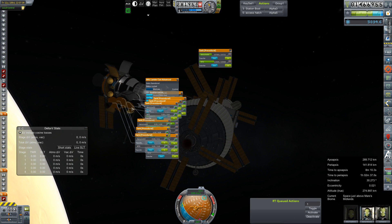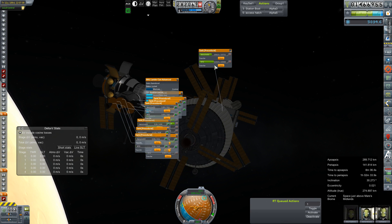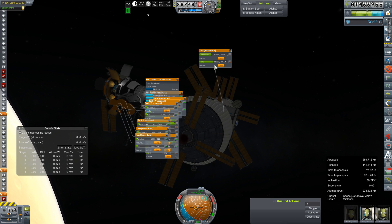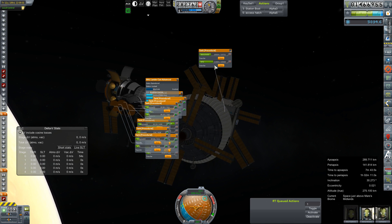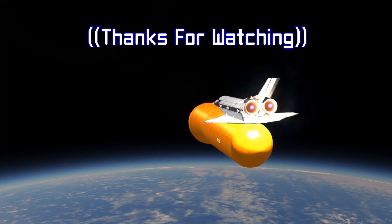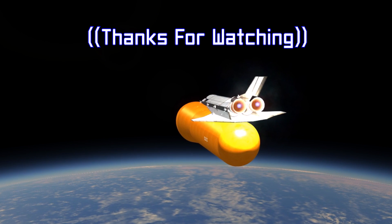Now it's time to start refueling the lander, because resource management is super important. Then we need to see exactly how much delta V we're going to get from it, but I'll probably just go ahead and do that off camera. So that's going to do it for this episode, everybody. Thank you so much for hanging out — I really do appreciate it, and I will see all of you in the next one. See you later.